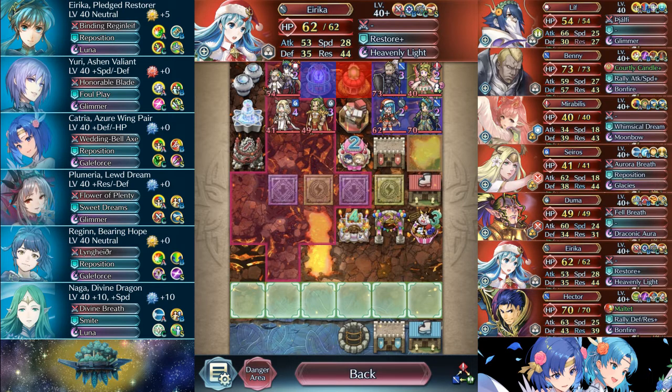On the plus side, it does get rid of the near save, which doesn't really help you that much against Hector, but for everybody else it'll at least stop Benny from guarding them. So those are the things I observe about this map. Let's go ahead and get into my clear now.